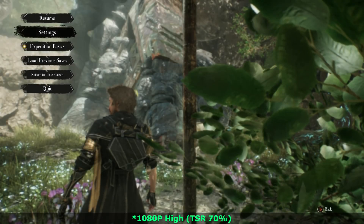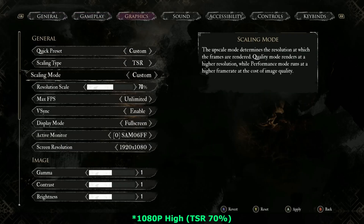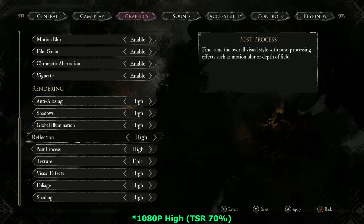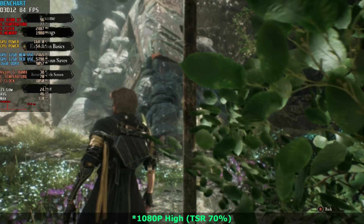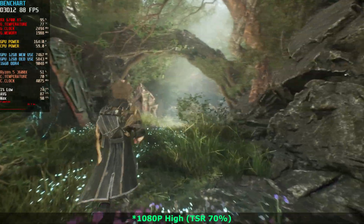Hello boys and girls, welcome to my channel. I'm 4classic and welcome to Benchart. For today I have Clair Obscure: Expedition 33. I have been playing a little bit of this game, and I'm going to show you my recommended settings for 1080p for my RX 6700 XT.